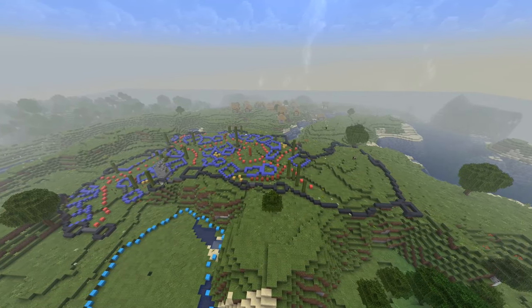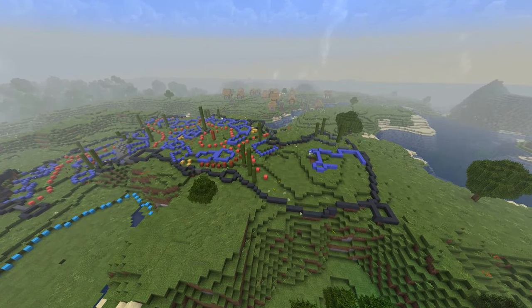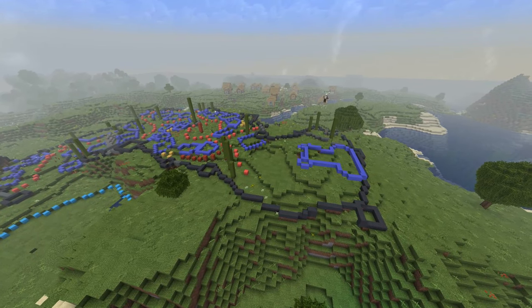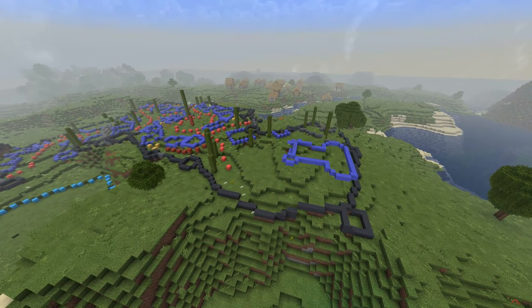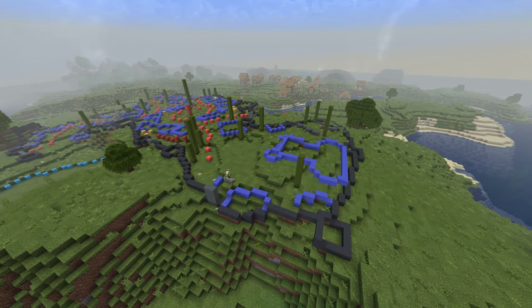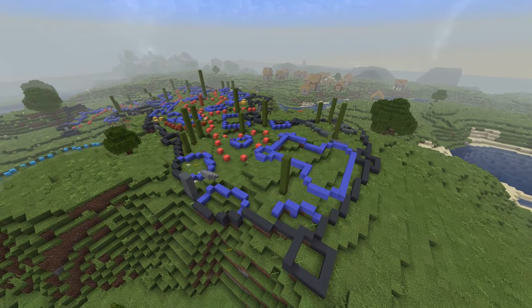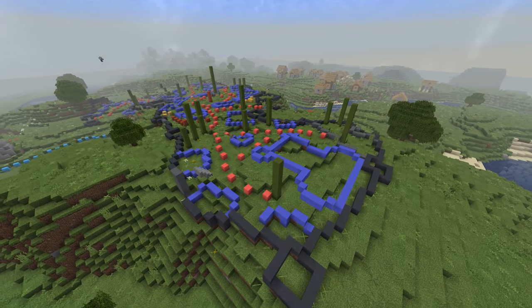Over here in what I'm going to be calling the back portion of the city, I decided to add a graveyard and a church. It is important to add some of these larger city-type builds into your city, as it varies things up and helps bring out the idea of different people classes within the town — richer and poorer people.